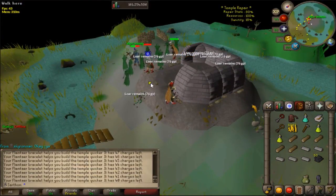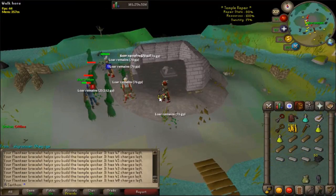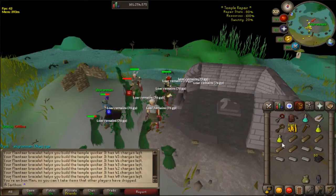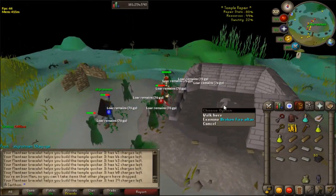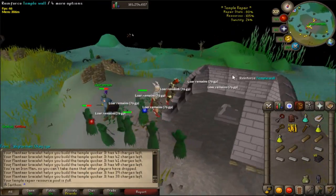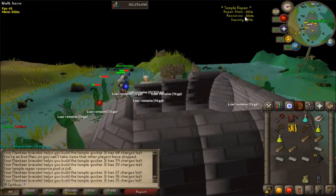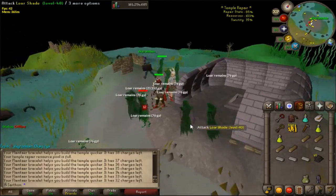My resources are at 101% because I have a bunch of resources in my bag and inventory — that's how it's being built so fast. You can also kill these lower shades, and they will give you sanctity. You need 10% sanctity to be able to turn this olive oil into sacred oil, so that's extremely important. Once this is all built and the centerpiece is built, you're going to light it up with the tinderbox and use the olive oil on the flame. It also tells you the repair state of the building, and I'm slowly using my resources over time.